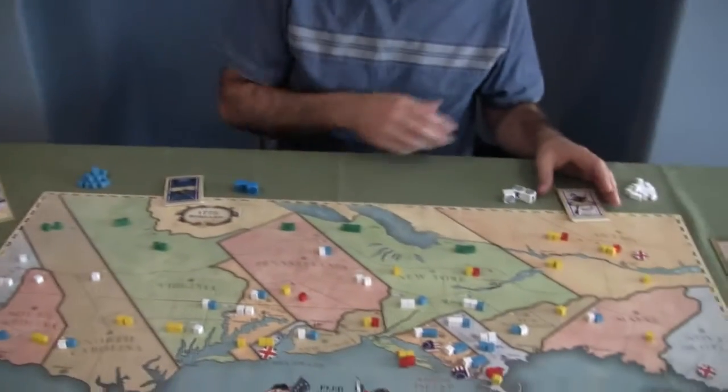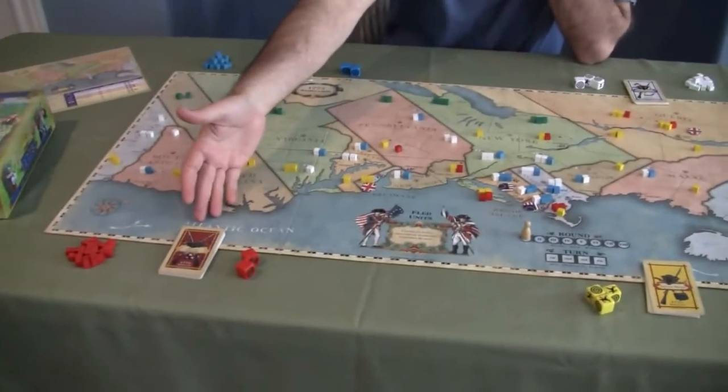There are four different factions as you can see here. We've got a Continental Army, we've got a Patriot Militia, we've got a Loyalist Militia, and the British Regulars.